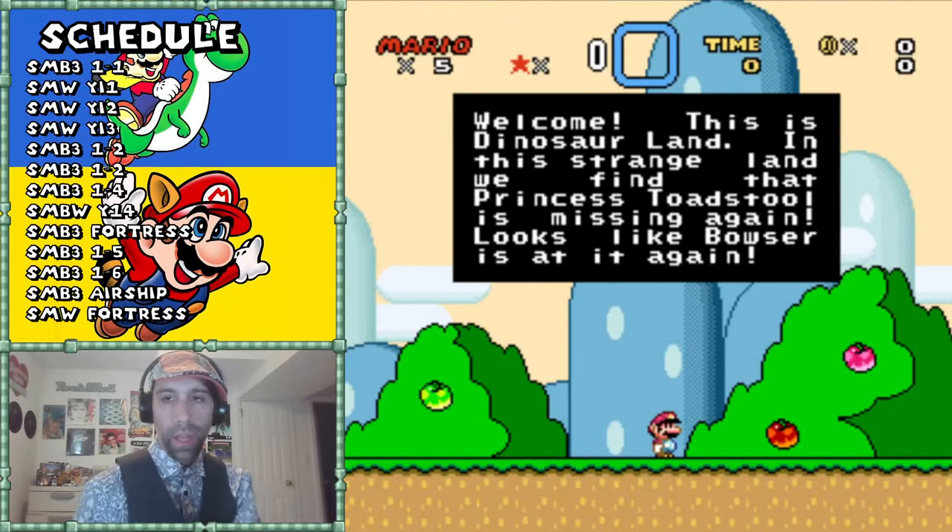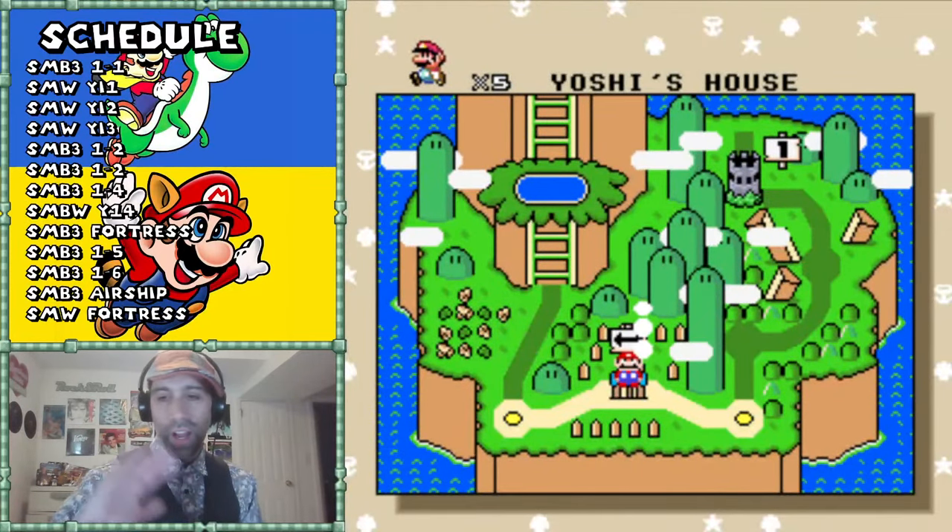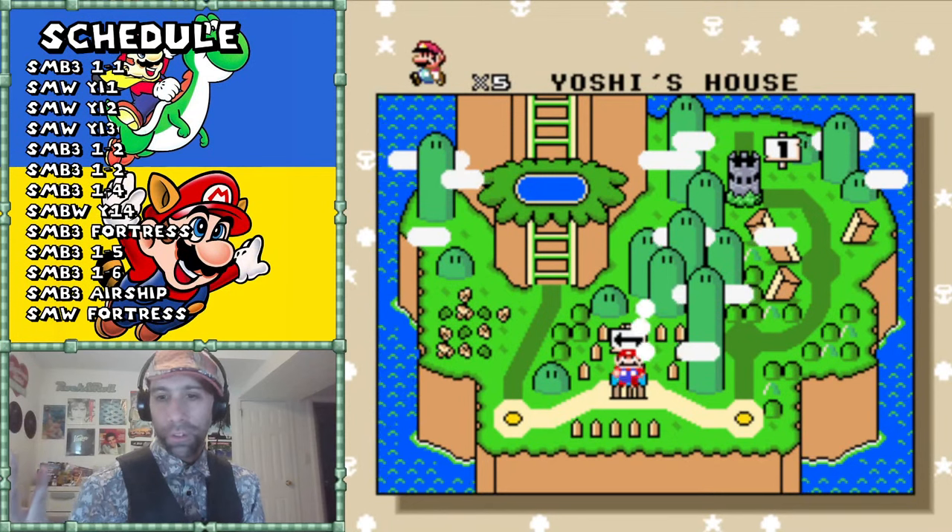I hate this Mario World intro - it's so silly to me. It's like they just gave up: 'Looks like Bowser's at it again, okay fine.' Not that Mario 3 is Shakespeare, but this to me felt like they gave up on the intro.